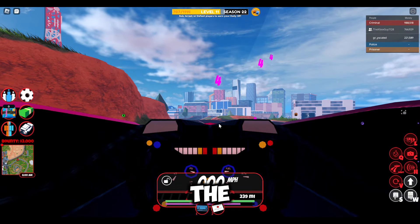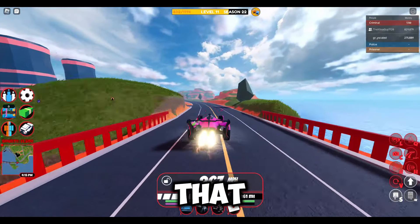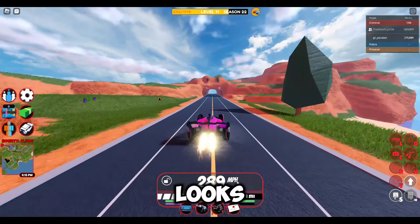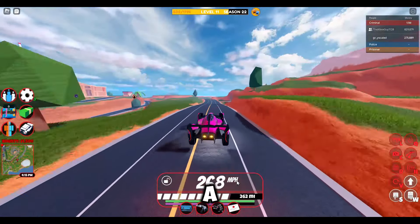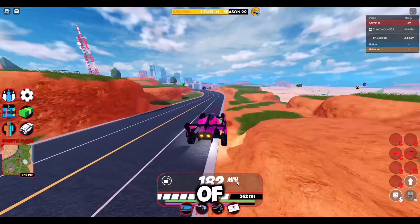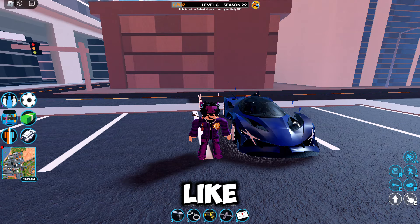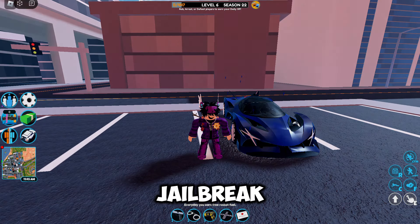This is the first-person view of the car. The Scorpion has the looks and the speed of a rocket ship, and it's a blast to drive. I'm going to give the car a score of 8 out of 10. So what are you waiting for? Start saving up that in-game cash and make the Scorpion yours today. Don't forget to hit that like button if you enjoyed this video and subscribe for more awesome content. Thanks for watching — see you on the road in Roblox Jailbreak, peace out!